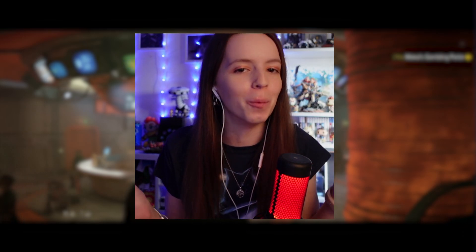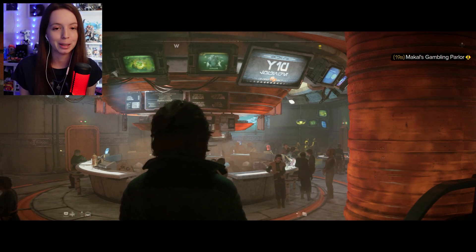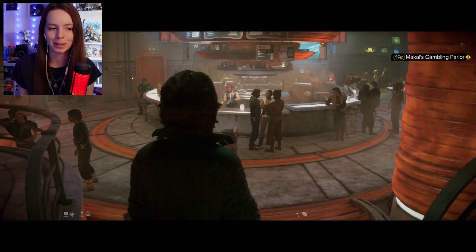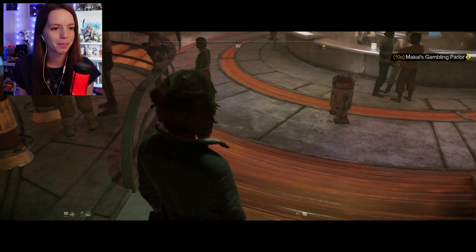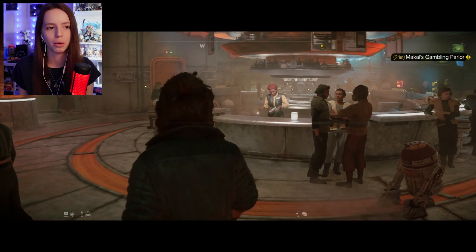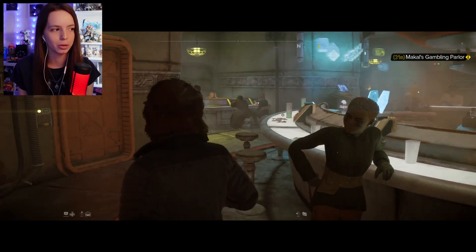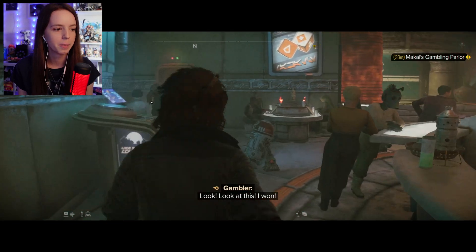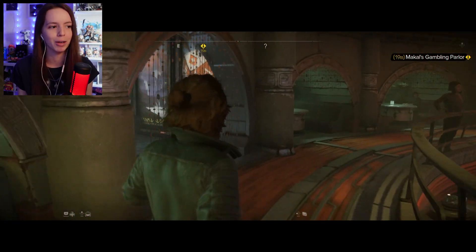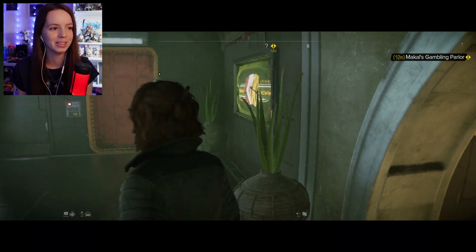Hello everyone, welcome back to the channel and welcome back to more Star Wars Outlaws. In the last episode we decided to go against Crimson Dawn a little bit so we could improve our reputation with the Pikes. That was a really interesting way to go about that quest. Right now Nyx is bored — I think Nyx wants me to get moving — but we have to go and win against the high rollers. I'm normally not the greatest with in-game games, like Strike in Horizon and the Red Dead games. I just can't play them. I am not good at all.